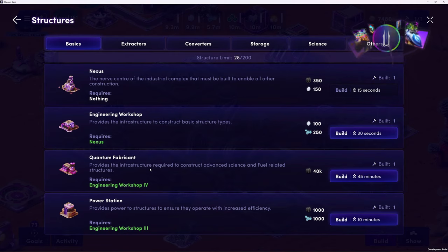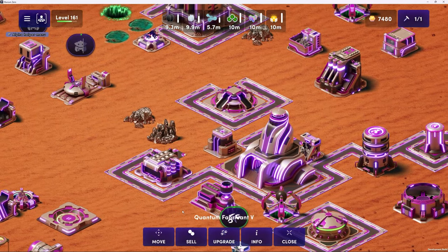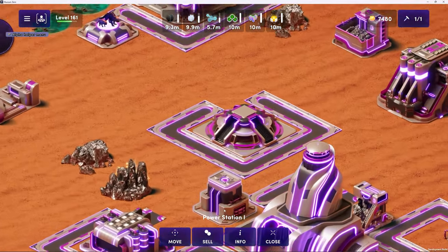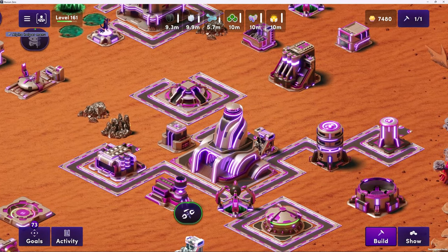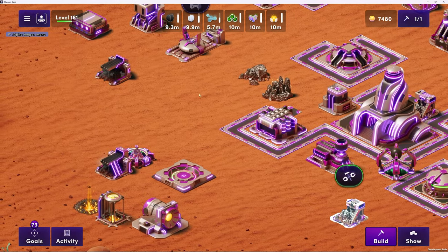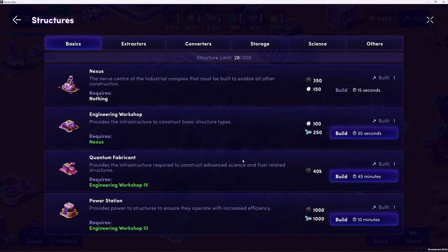The quantum fabricant, much like the engineering workshop, unlocks a significant branch of the tech tree - but for more advanced structures where we're talking about collecting fuel, scanning, and research. The power station is really just a way to power up your buildings, effectively increasing efficiency. You'll likely have quite a lot of power stations dotted throughout your land plot in order to boost the efficiency of your converters and extractors as much as possible. My land is not optimized - I just put random buildings in random places - so we'll drop some more power stations later to show the efficiency mechanic.